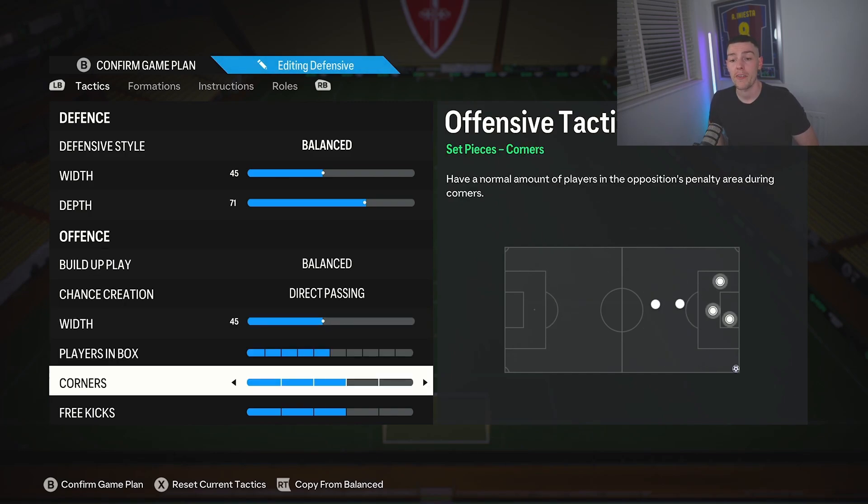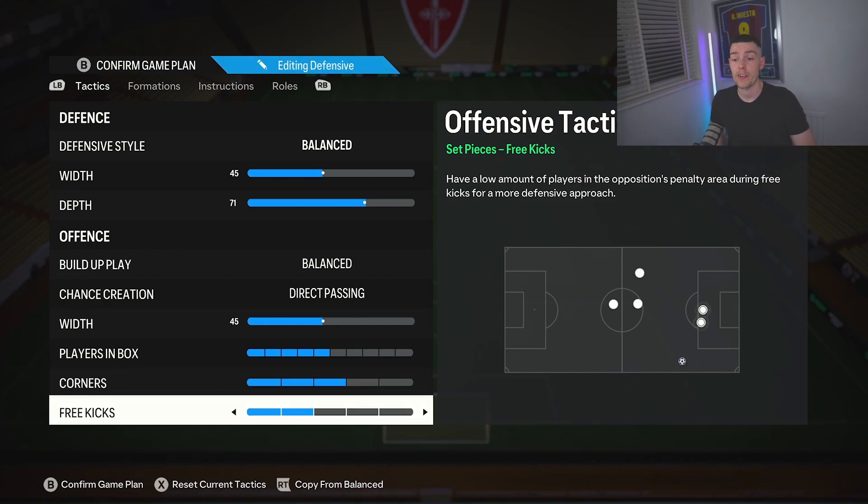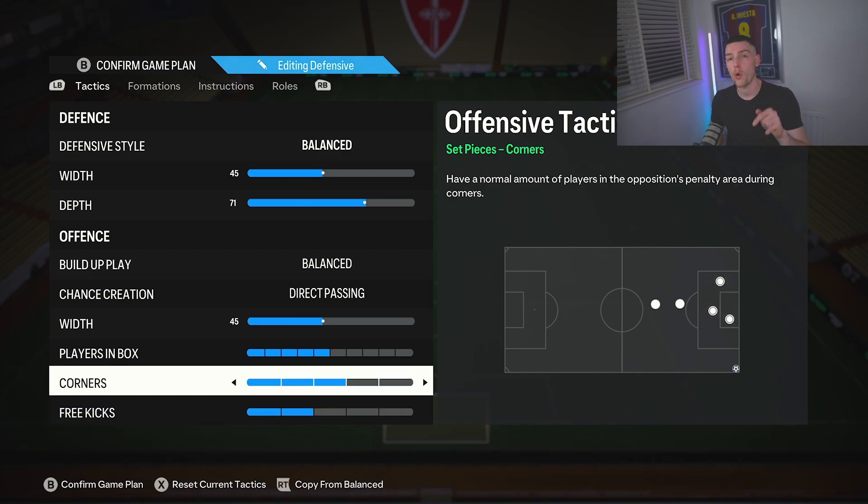Width we play 45. Players in the box we leave on five. Corners we leave on three — so I bring players short and then go for those near-post headers, it's really good. Free kicks on two. I'm finding with three on corners you don't get caught on the counter that badly, so definitely something to consider.